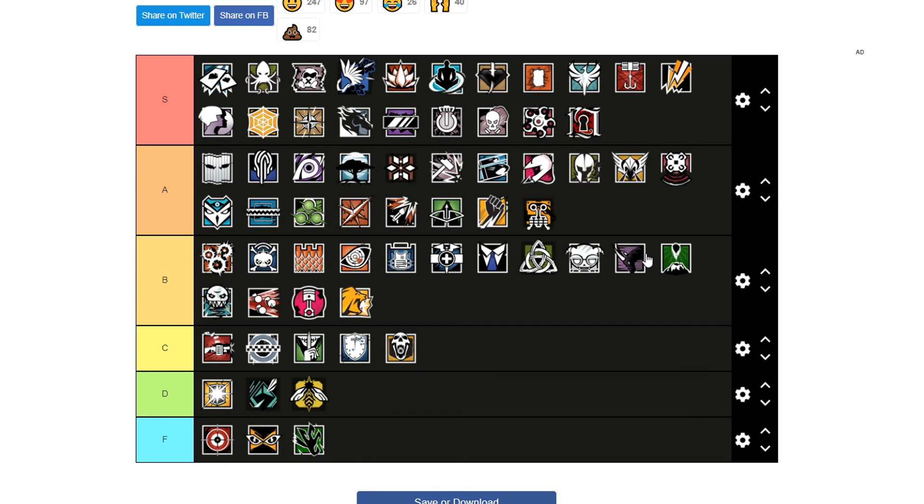Flores is sort of a Thatcher alternative. Amaru is B tier — situational. IQ is pretty much useless now — I don't think I've seen an IQ in games, and Nokk is easier to use anyway.